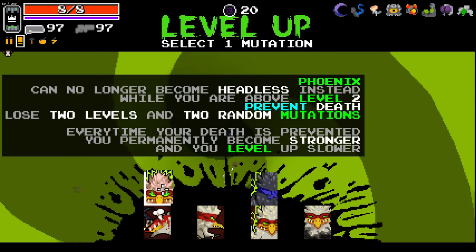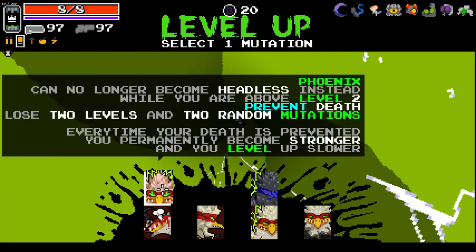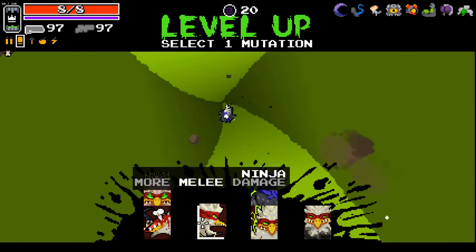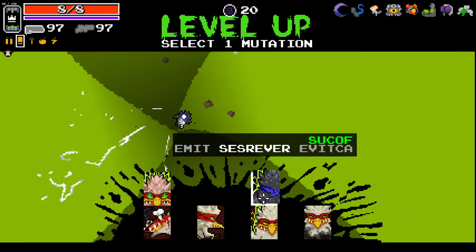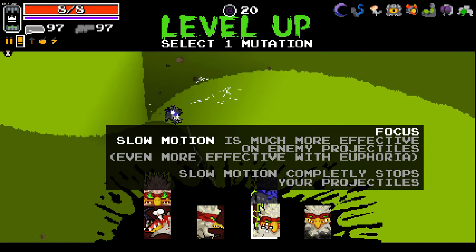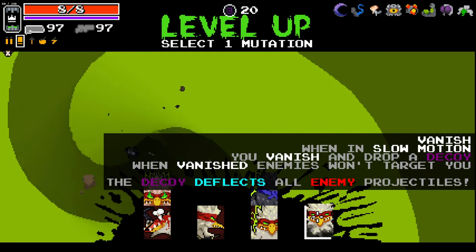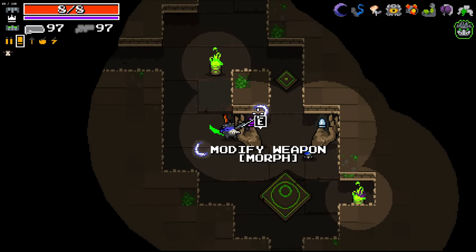Let's have a little look-see at the ultras. Can no longer become headless — instead, while above level two, prevent death and lose two levels and two random mutations. Every time your death is prevented, you permanently become stronger and level up slower. Kills extend bleed time, one max HP. More melee damage, that's pretty good. Slow-mo is much more effective on any projectiles — even more effective with Euphoria. Slow-mo completely stops your projectiles. When in slow-mo, you vanish and drop a decoy — when vanished, enemies will target the decoy which deflects all projectiles. Let's go with the more effective slow-mo and try to utilize that.